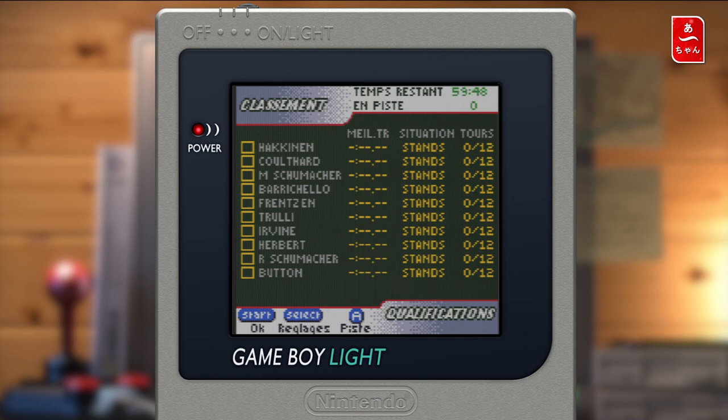Donc on a le classement des qualifications. Il reste 60 minutes donc on a vraiment des qualifications. On peut voir le classement avec haut et bas, et évidemment la position que l'on occupe. Donc on va faire A pour arriver en piste.